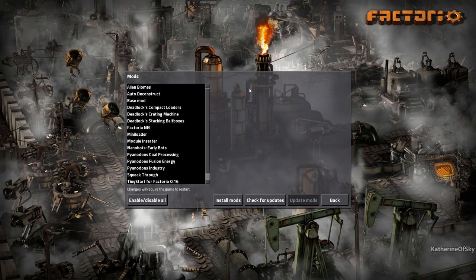To accessorize with this mod, we have the Deadlocks Compact Loaders, Crafting Machines, and Stacking Belt Boxes. Those will help us with the compression problems. That's mostly why I haven't started a new series yet — I've been waiting for the devs to fix compression and give us more options. But these are an interesting modded option that we're going to try out.